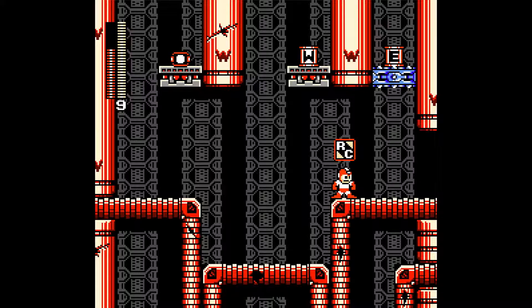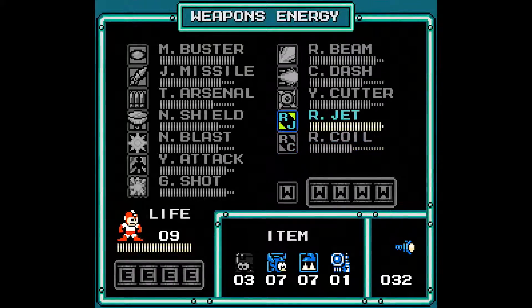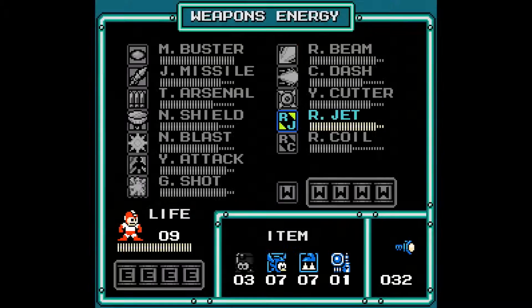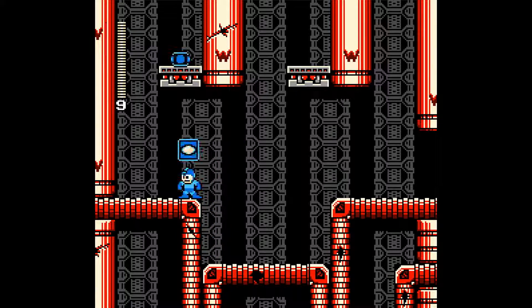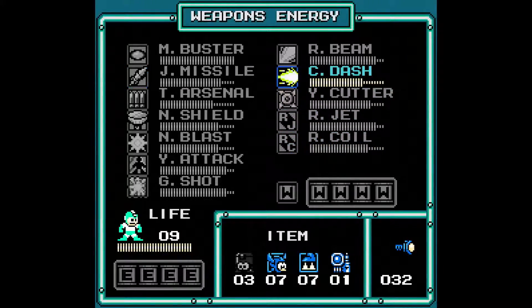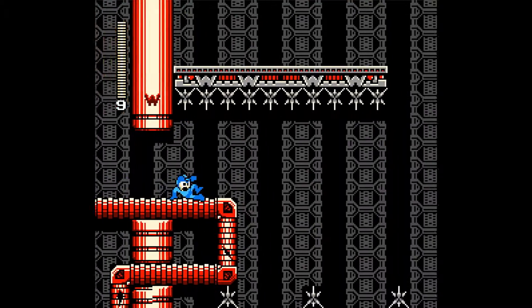Over here the designers were kind enough to actually leave a W tank and a large weapon energy. I kind of made a small gaffe over here as I forgot to use a W tank before collecting this W tank. I really wish that more games adopted the model where if you collect an excess W tank, it automatically uses one of them - or just doesn't collect it at all. Oh well, not too much of a pain.